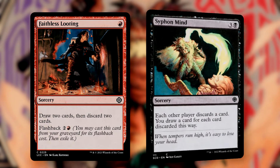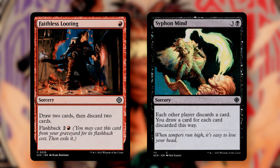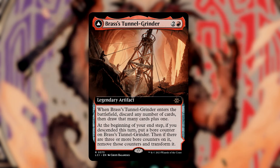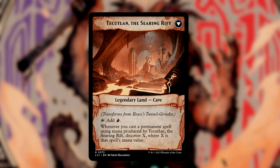Change of Fortune, Dark Deal, Faithless Looting, and Siphon Mind are our sorcery package for both wheel effects and draw effects. We also use Brass's Tunnel Grinder, an artifact that wheels us but lets us draw one extra. At the beginning of our end step, if we descended this turn, we put a boar counter onto it. If there are 3 or more boar counters on it, we transform it into T'Kutlan, the Searing Rift — a cave that taps for red. Whenever we cast a permanent spell using the mana produced by T'Kutlan, we discover X, where X is that spell's mana value.